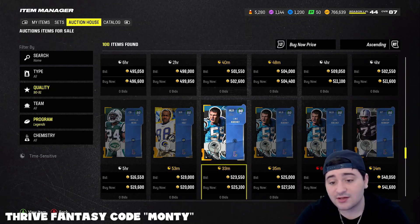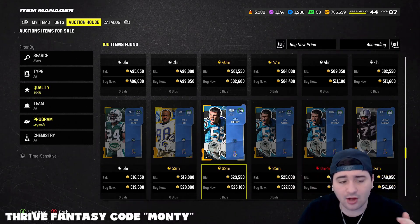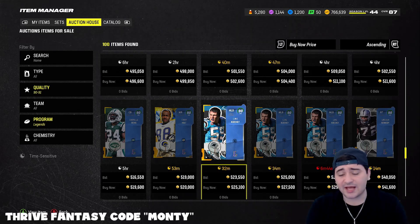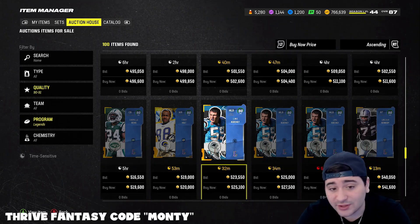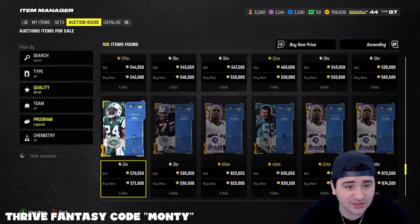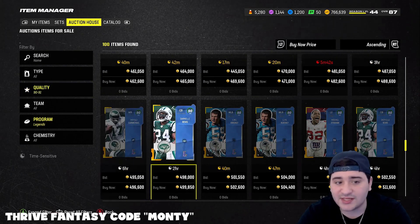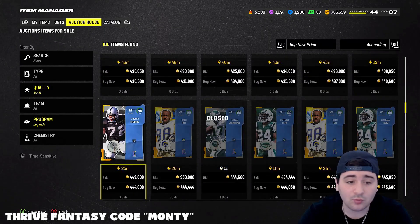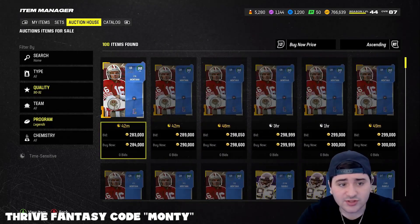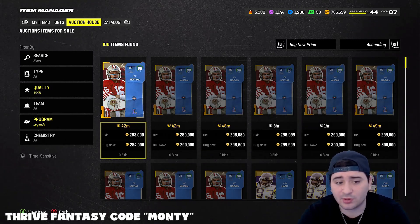If you're really trying to go for price, I would go Harold Carmichael. But also remember, 91 overall legends come out next week. Does that mean we're gonna get them in this pack? I genuinely do not know. EA can do whatever they want - the pack said season one, they switched it to a 90, it could be anybody from season two as well. So does that mean this set will give 91s next week if people redeem it next week?